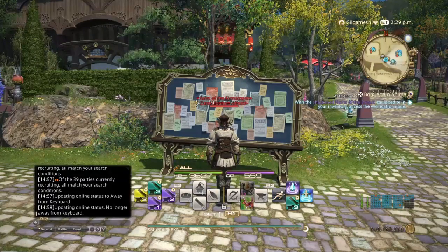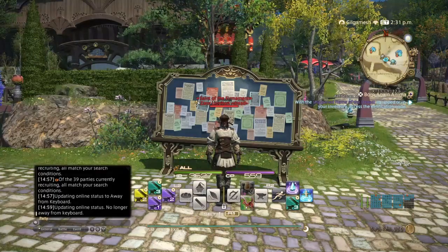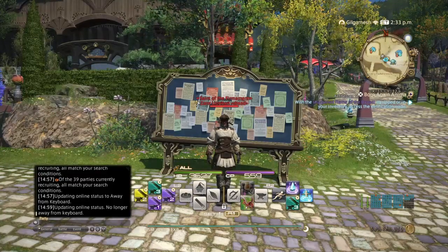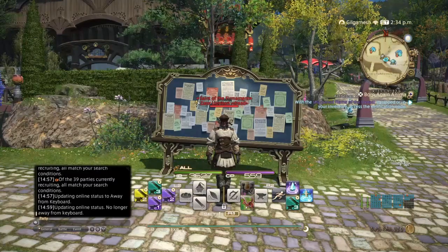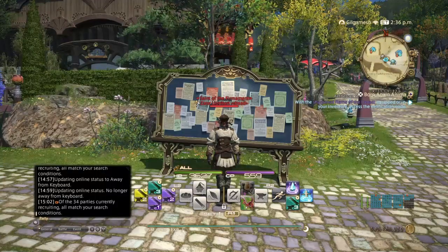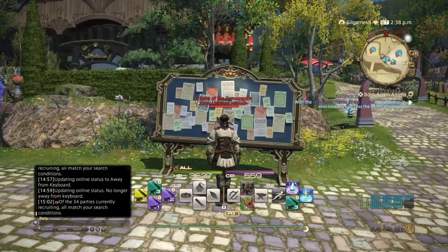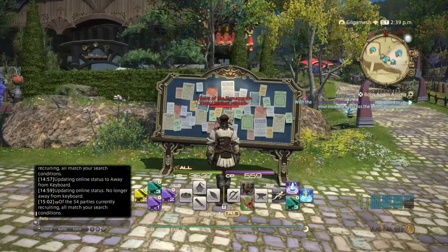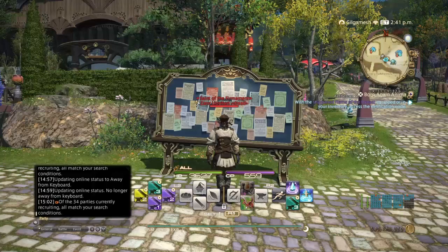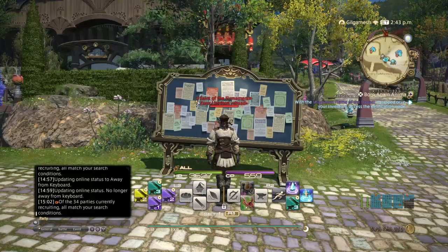AKA the worst patch for gold making, in my honest opinion. Mostly because crafting is too accessible, a lot of the endgame recipes for crafting and gathering have been dropping in price rapidly because too many people think that because it's easy, we need to sell it for less. No — the demand is there, so there's no reason to be selling it cheaply. And of course, the bots have come back more than ever, basically ruining the market board by putting too many items on at once. Hopefully on your server it's not like this.